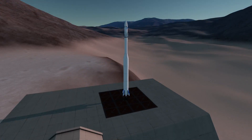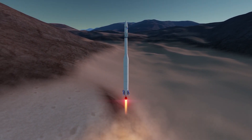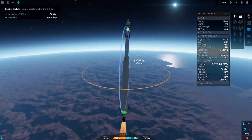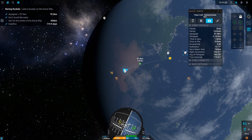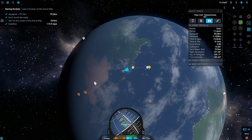We start a standard gravity turn, and once we reach our required apoapsis we simply pitch to zero degrees and burn towards the drone ship. Let's see on the map where our trajectory points to. We want to overshoot the drone ship by quite a bit so that when we brake we end up almost directly over it.